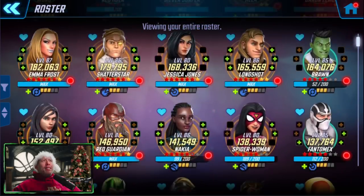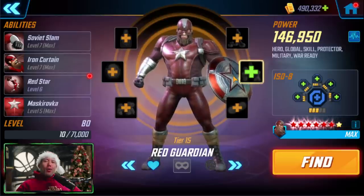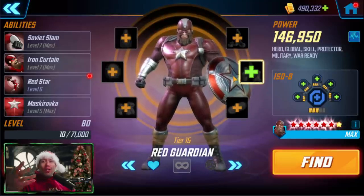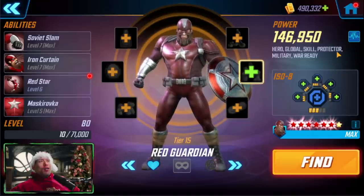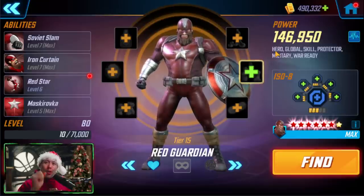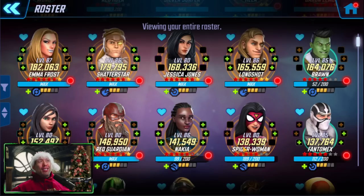Against gamma teams specifically, you may want a pre-match taunt. Two characters do that: Drax and Red Guardian, with Red Guardian being the much better tank and character overall. The reason you might want this against gamma is that Red Hulk's opening special removes any revive once. So if you bring Dormammu against gamma, Red Guardian can soak up that attack and have his revive once removed — not a big deal — while your other four characters handle the rest of the gamma team. Red Guardian is a great character for a pre-match taunt, protecting the rest of your team.